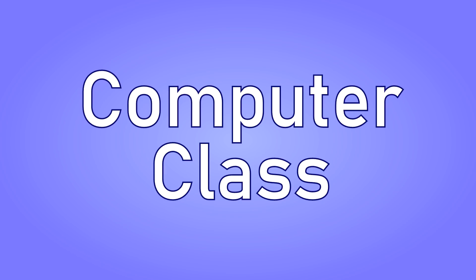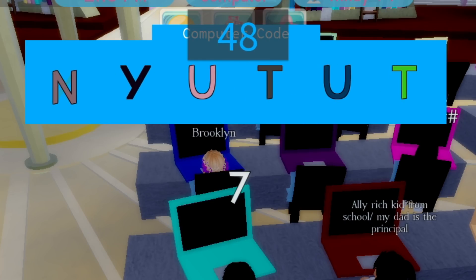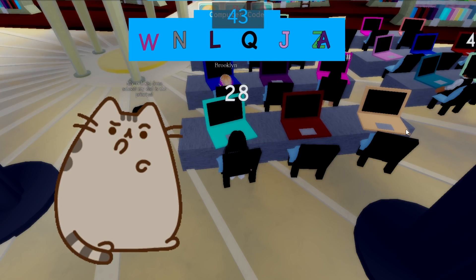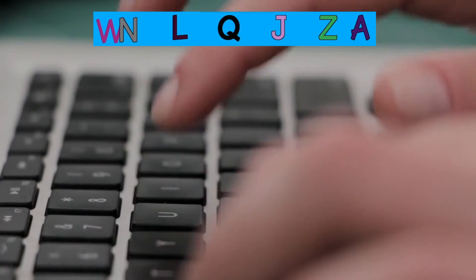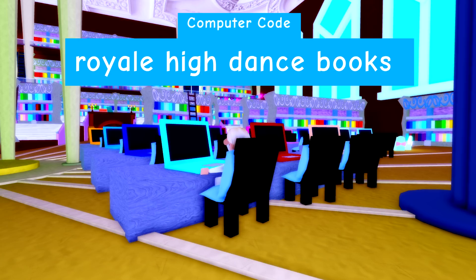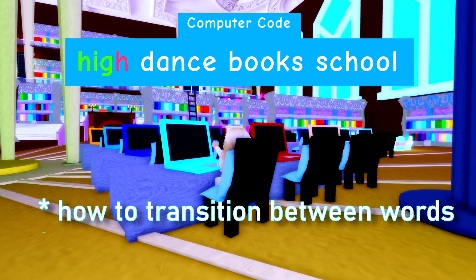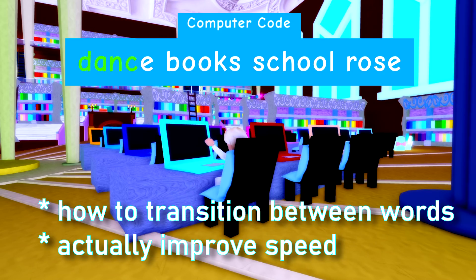First, computer class. Right now, the class is like this: you see a letter, find it on your keyboard, and type it. This might seem like it is helping your typing speed, but think about this — when in real life are you going to be typing one single letter at a time? If you're typing a story or essay, you type word by word instead. If we're trying to help increase typing speed, it makes so much more sense to do word by word. This way, players will have to think about how to transition between words instead of unnatural breaks between letters, and will actually become faster typers.